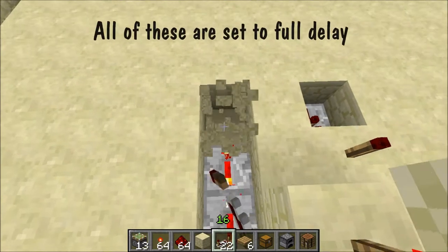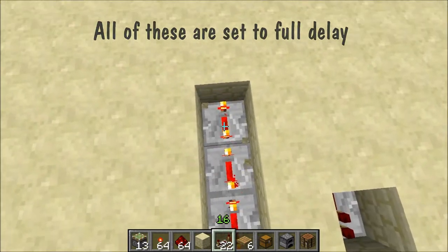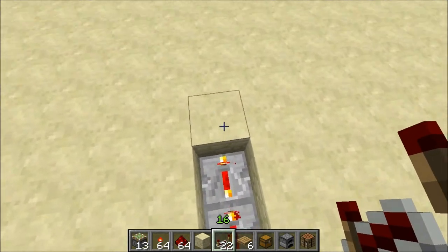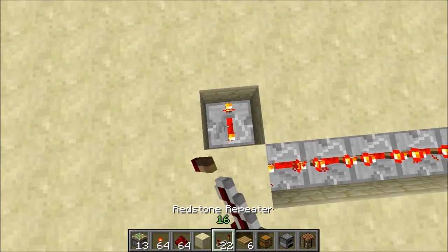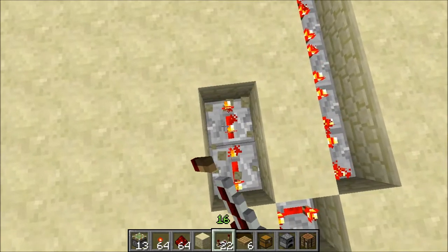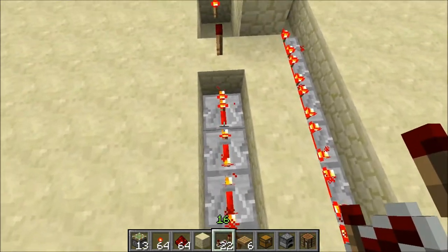So go seven over: one, two, three, four, five, six, seven. You can either put redstone or just leave it as a block — it doesn't matter. Then we put repeaters going all the way back, like so.